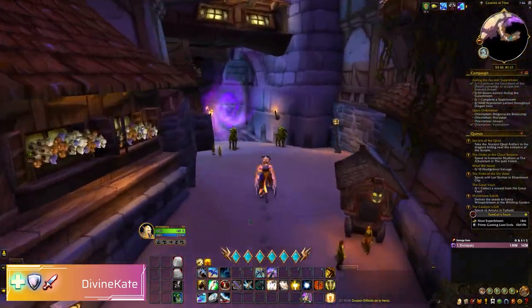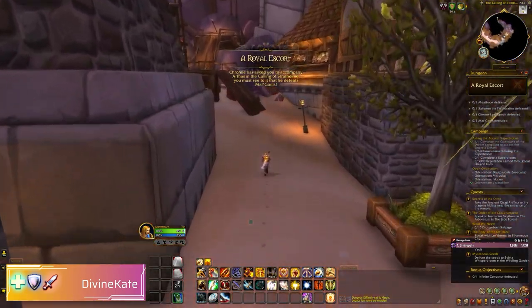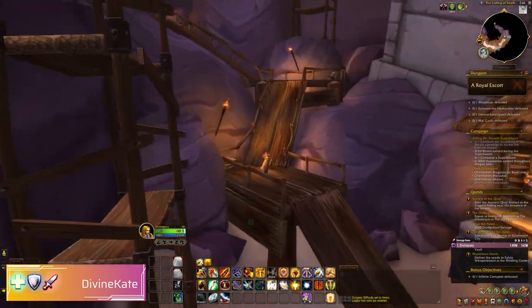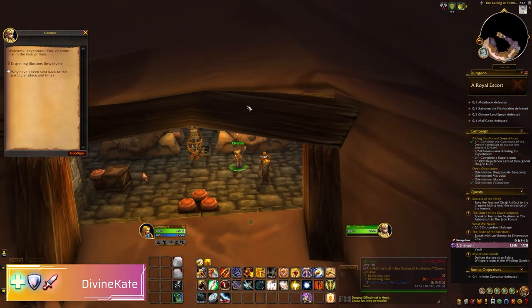We enter the instance — I'm going to speed up this video throughout to 300%. You head up the staircase and the first thing you need to do is talk to Chromie. You want to take the speech bubbles as you can see here.